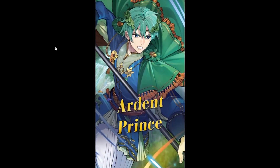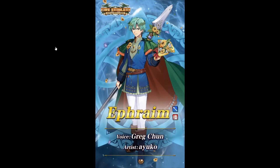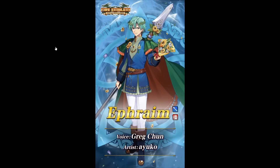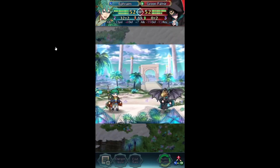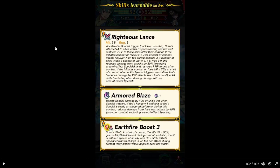Arderm Prince — so it's Ephraim. Outfits that are quite flowing — it's making me second guess my footwork. I have him. Blue lance armor unit. Righteous lance. It sounds about right — trigger couldn't come as one. Grants attack and defense plus 4 to allies within two spaces during combat. Restores 7 HP to nearby allies after combat. If foe initiates combat or foe's HP is 75% or above at the start of combat, inflicts attack and defense minus X on the foe during combat. X is the number of allies within two spaces of him times 4, plus 6, max 14. So that's a mirror effect a little bit there.